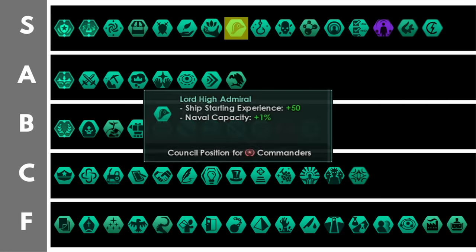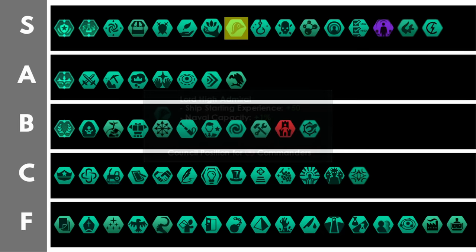The Lord High Admiral grants you 1% naval capacity per level — identical to the standard bearer — but then you get this crazy extra bonus of plus 50 ship starting experience per level. Combining this with the destiny trait that grants an additional 500 or 750 ship starting experience, you can make all of your ships start out at level 2 with 1,000 experience minimum. That will grant you loads of extra bonuses to fire rate and other things, giving you a very powerful navy.